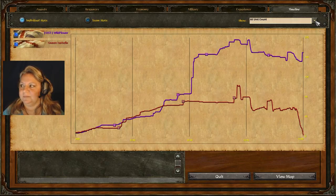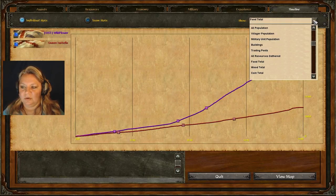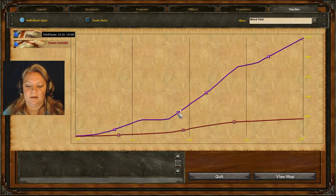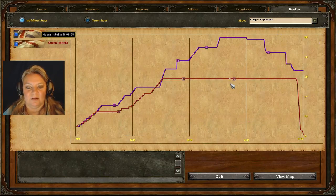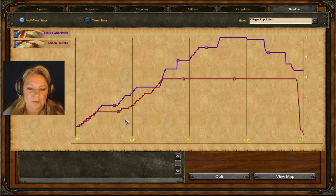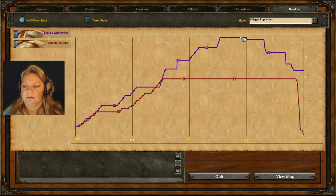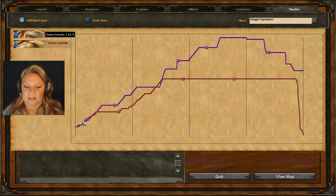Right here it tells you up in the upper left — I had 23 standing around. The spikes are okay because it just means they stopped for a second and then did something else. But I had six villagers doing nothing for almost a minute and a half — that's critical early in the game. But that's okay, I was teaching you guys stuff.